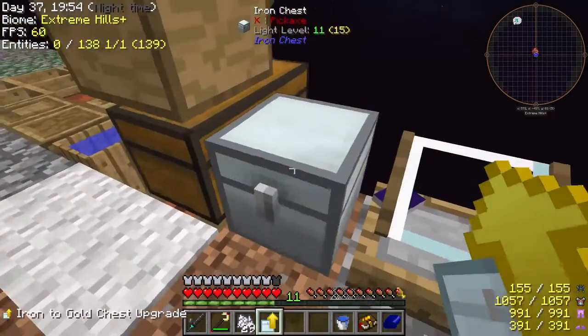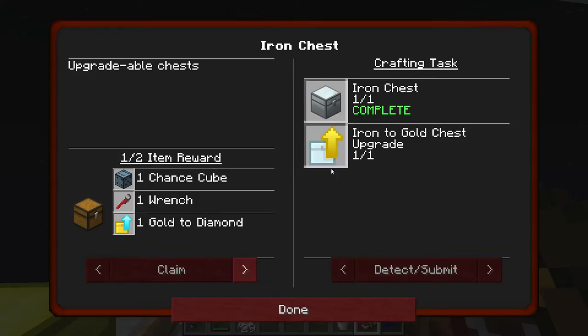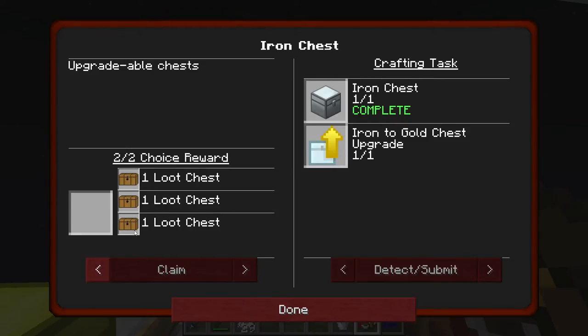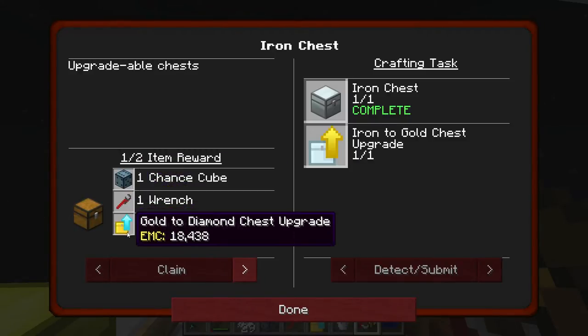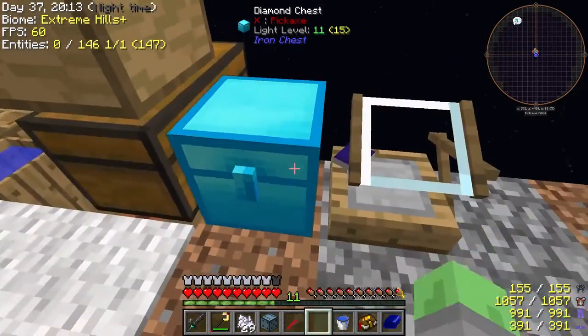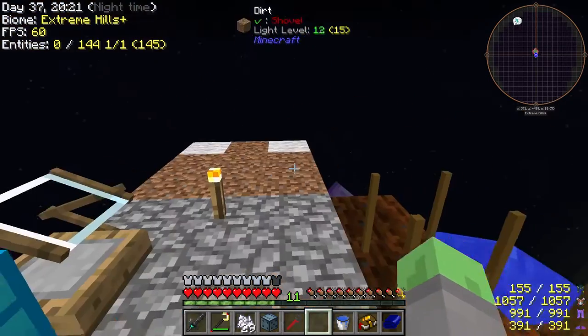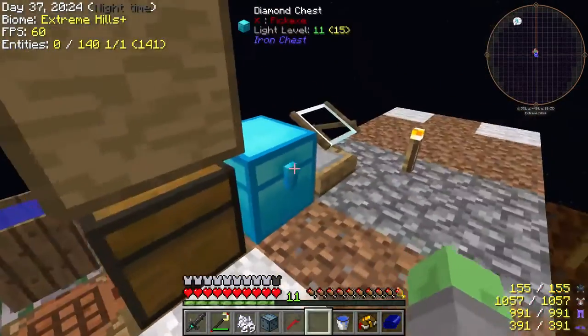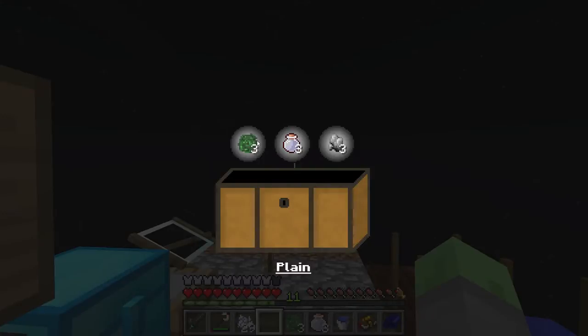Let's work on something different first - let's upgrade to a gold chest, and that actually completed a quest right here. Let's claim all the stuff from that. That gave us a wrench, a chance cube, and a gold diamond chest upgrade, which will let us upgrade even further to the highest possible storage capacity for these chests. Super awesome. That gives us some extra storage space, which is actually really nice.